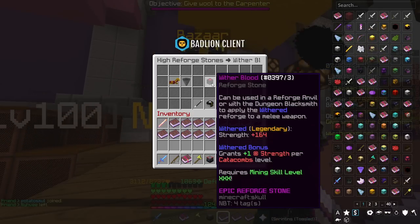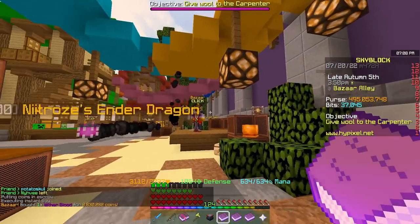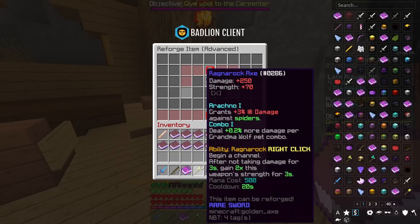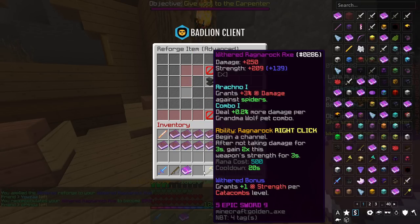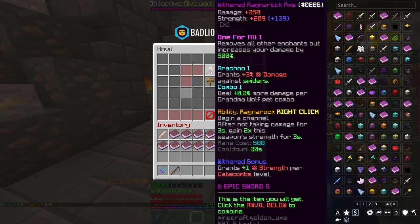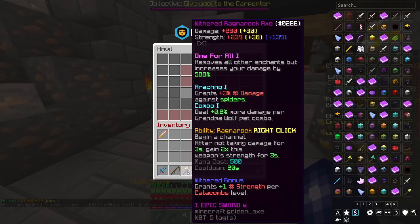We're also going to buy Witherblood, because strength is pretty much everything with this weapon, considering that the ability basically doubles your strength for three seconds. We're going to apply the Reforge Stone first — 30k, not bad at all. Then we're going to Reforge to Epic, power One for All on, and apply all the hot potato books and fuming potato books.